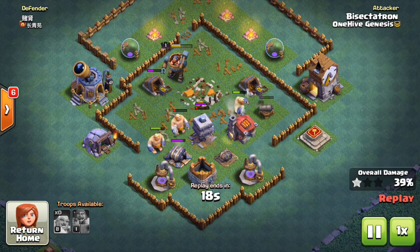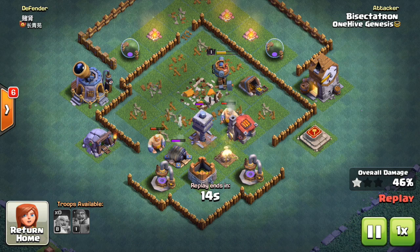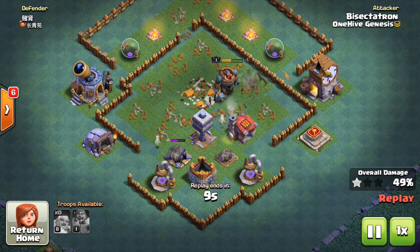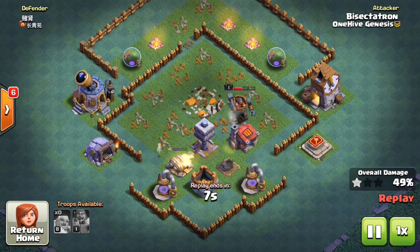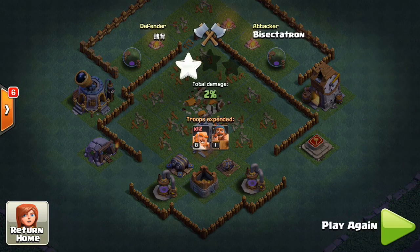You might wanna bring one camp of Barbarians in case the Battle Machine does not go towards the Builder Hall. He might walk off in one direction, and if that happens, you could get like a high percentage one-star. So make sure you bring a camp of Barbarians to make sure you can get in there and get the Builder Hall. You can delay the drop of a few to directly target the Builder Hall.